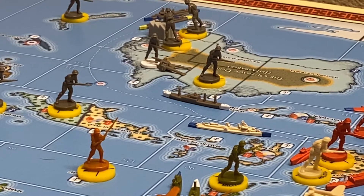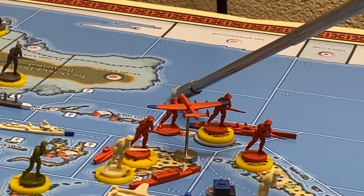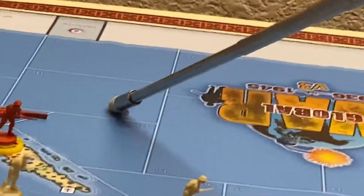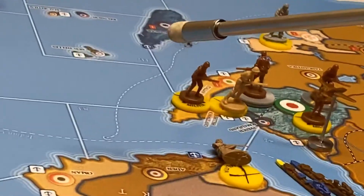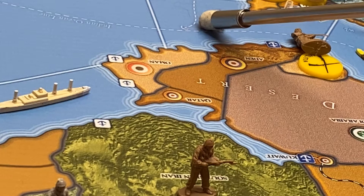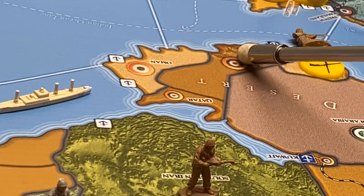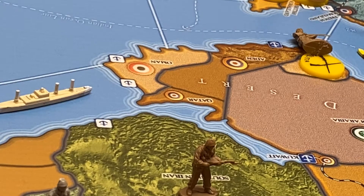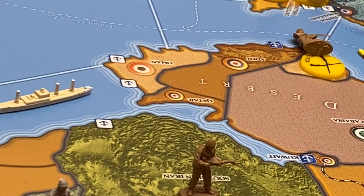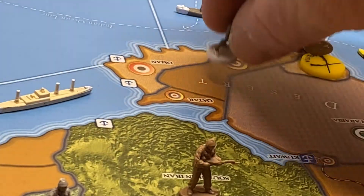They can move three units — a transport and the two land units — a total of five spaces. They began at a port and they ended at a port. It's Commonwealth, so they share facilities. Those two guys from the ship are going to disembark there at Aden and check out the local culture while they wait for their next turn so they can move farther. Generally not a good idea to move unescorted transports around the board, but they're not at war with anybody, so I think we're okay for the moment.